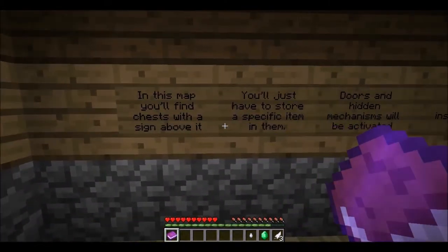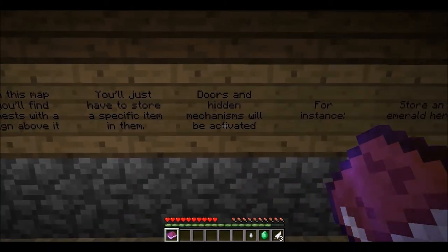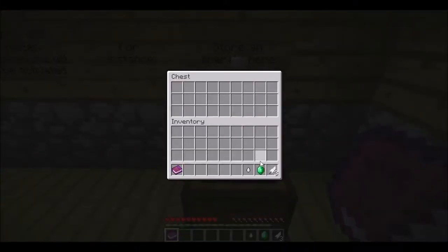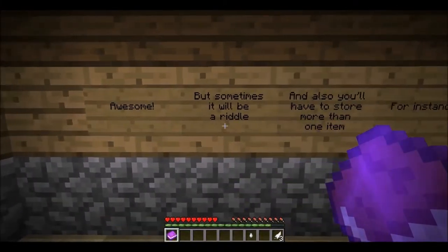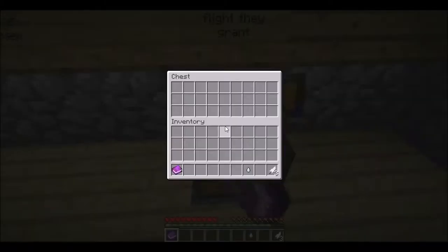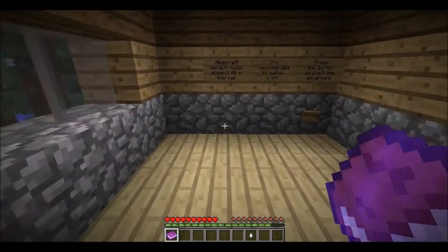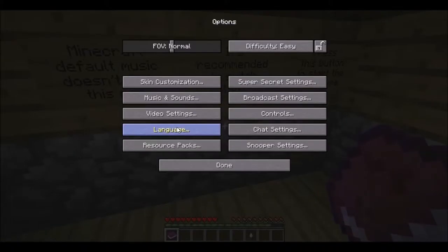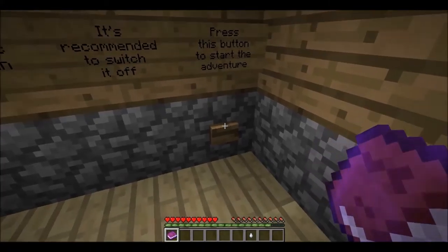In this map you will find chests with a sign above it. You just have to store a specific item in them. Doors and hidden mechanisms will be activated. For instance, store an emerald in here — well would you look at that, awesome. But sometimes it will be a riddle and you'll have to store more than one item. For instance, 'light and soft, powerful flight, they will grant.' Minecraft default music doesn't fit and it's recommended to switch it off.